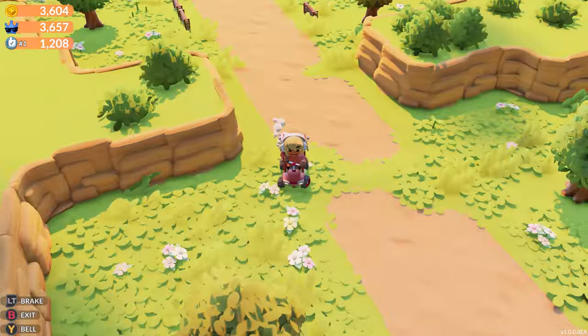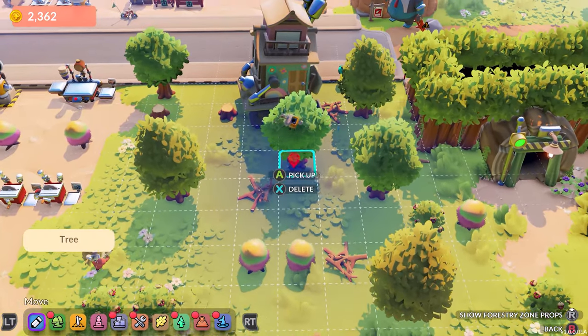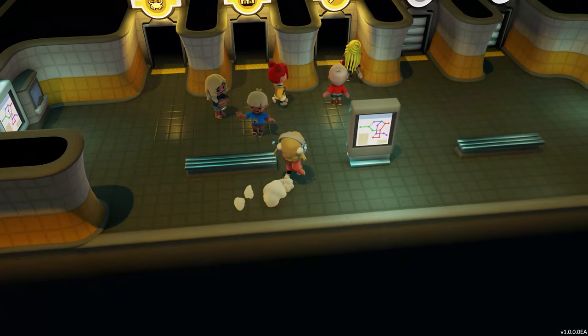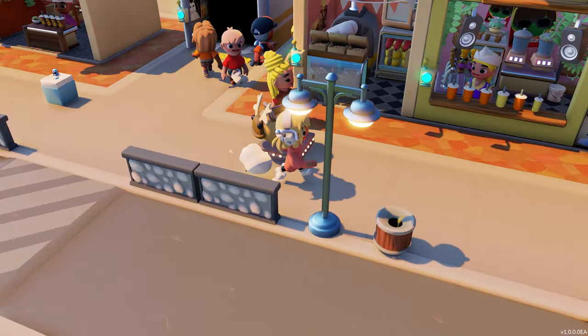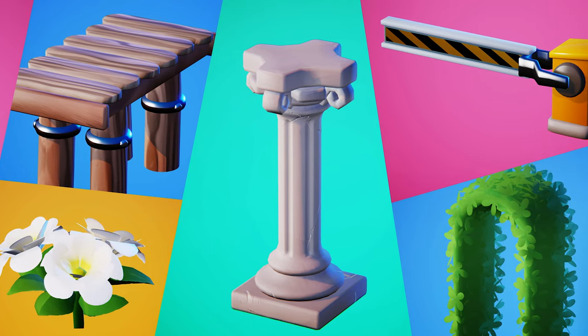We are now able to expand our map by unlocking new areas to build on. Work zone customization — you can move them to a totally different location or build a brand new one and decide the layout and size. Subway stations, so you and your townies and tourists can easily fast travel to a different location. Car parks, new cosmetics, secret areas and more.